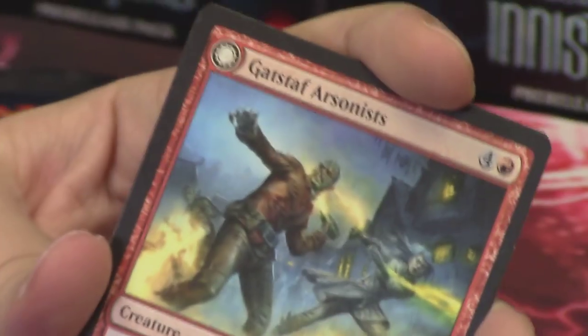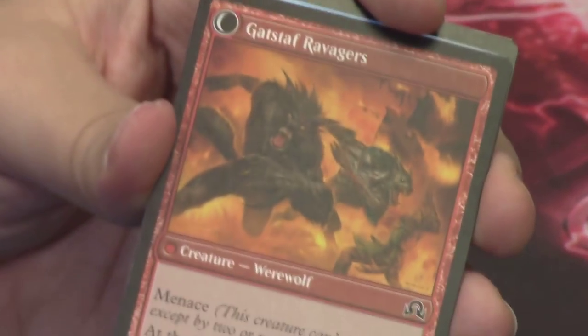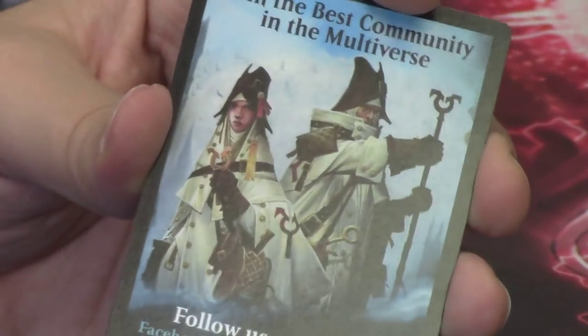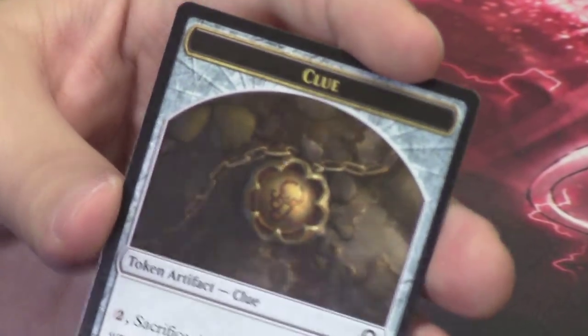Behind it we have the Gatstaf Arsonists — I believe we've seen this already — and it flips into the Gatstaf Ravagers: a 6/5 Menace creature, which is pretty awesome. Behind that we have another flip card token and a clue token as well — a duplicate art for us, but still a clue token nonetheless.